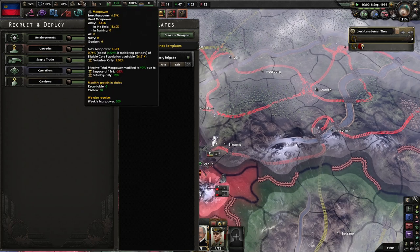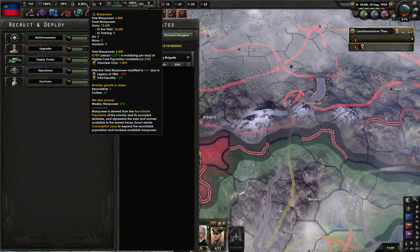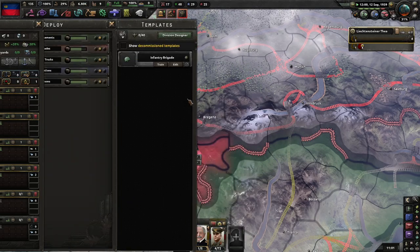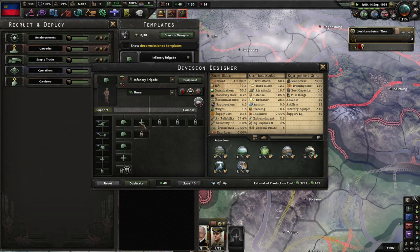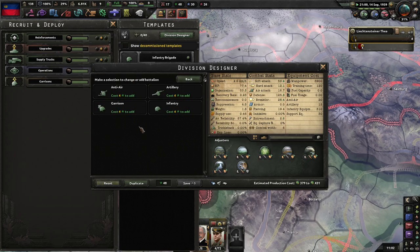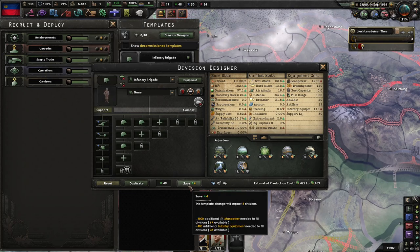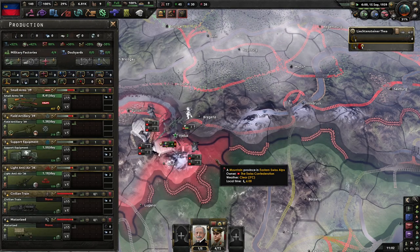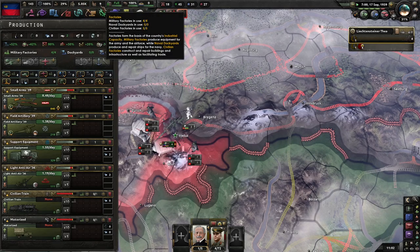Now we're going to start building this up. At 90% capacity at 1.5%, we might soon have enough to start fielding more infantry. This costs 4,000 additional manpower — may as well. We still haven't finished mobilizing the full amount that we can at the moment.